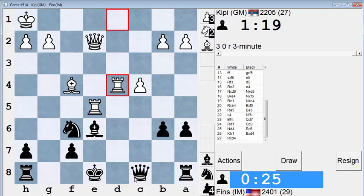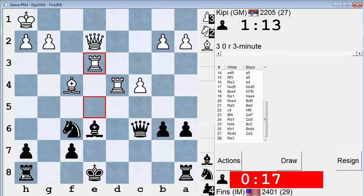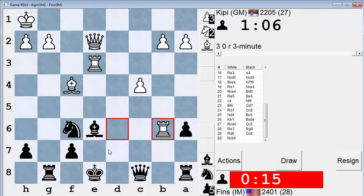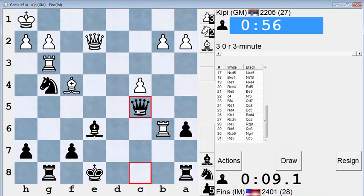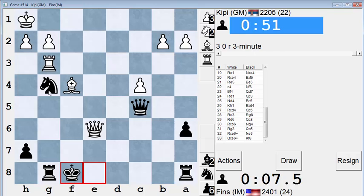I'm not thrilled to give up my dark-square bishop. Time — I really have to move fast. Big time problems. Can he sack on e6 now? He chose not to. Check, check — now he definitely can check. Now he'll probably take on g4.